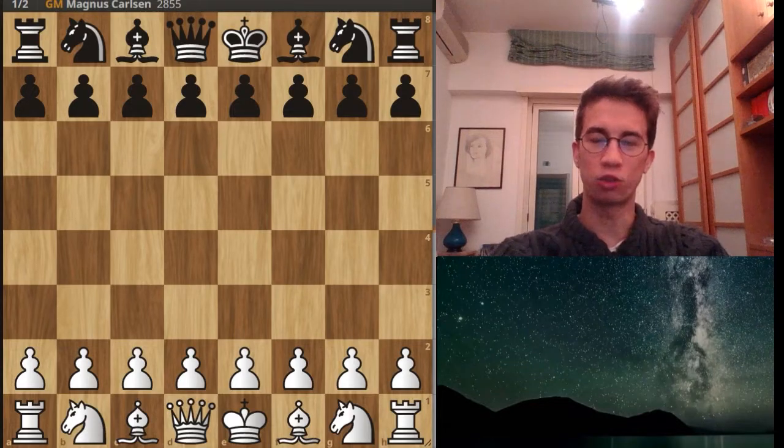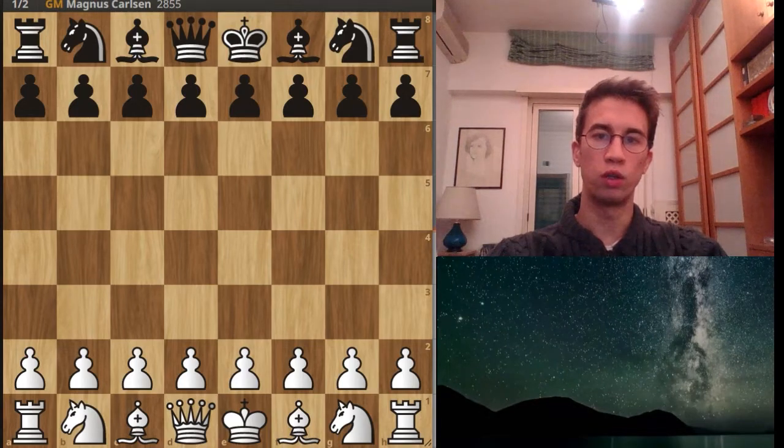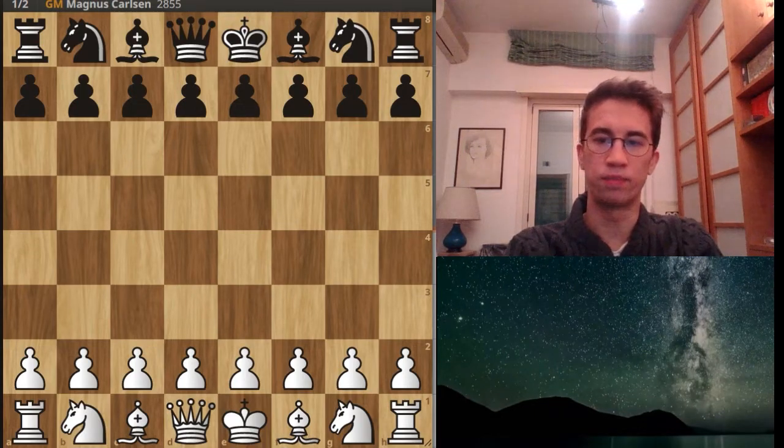Hi, chess friends. I'm here to show you the third game of the World Championship chess in Dubai 2021, Carlsen vs Nepomniachtchi. In this game, Nepomniachtchi plays with the white pieces and Carlsen with the black pieces. We had the third draw. Tomorrow will be a rest day for both players, and they will come back on Tuesday. We can begin together to watch this game.